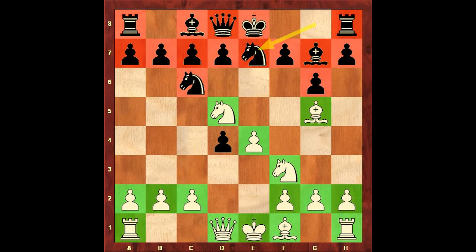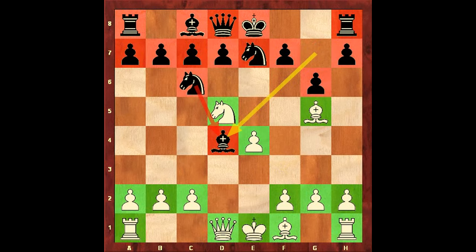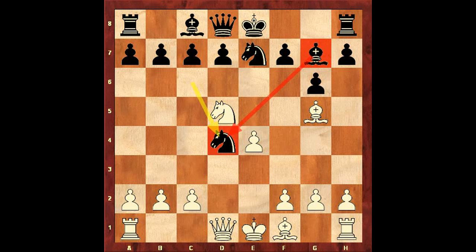Ng7 was played. Now follows Nd4 — sacrificing the knight. Bxd4. The threat was Nxc6. If Nd4, then what should white play in this position? Please pause the video. Bxd4, Rb7 — winning the queen. Let's go back to the game.